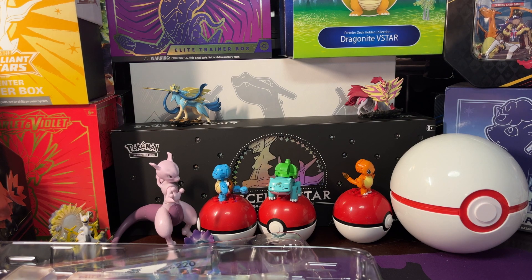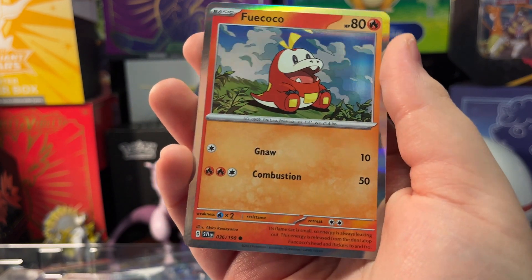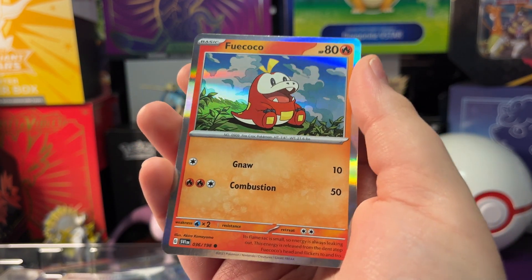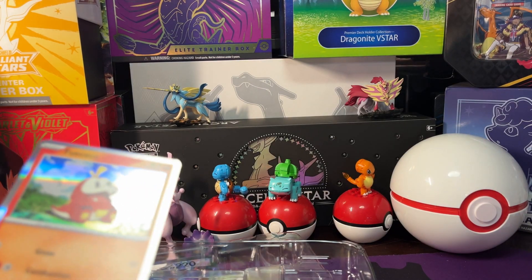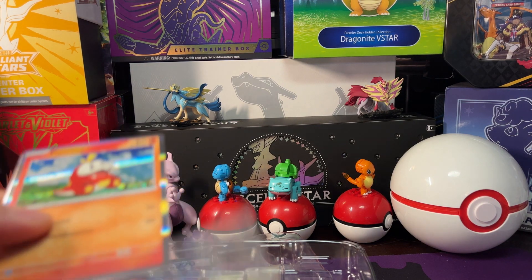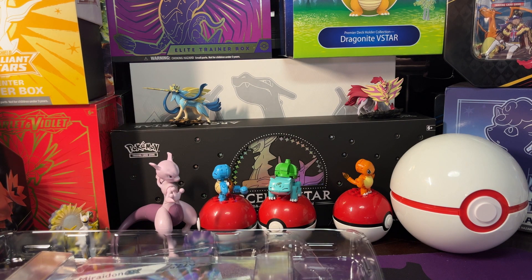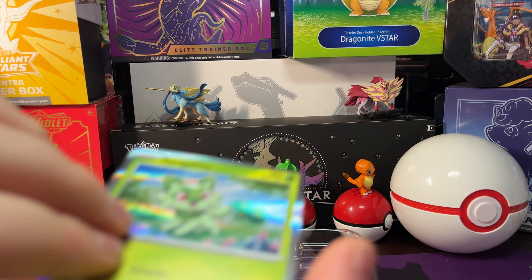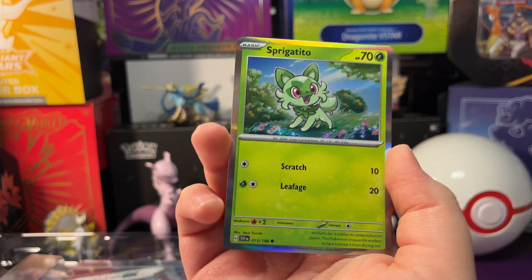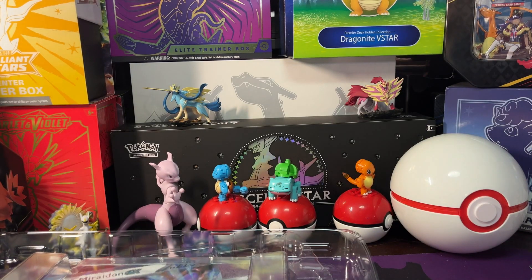Now let's get the promo cards out. So we got the Fuecoco promo there with a nice holo background, then you got the Sprigatito promo there — nice holo, pretty awesome.